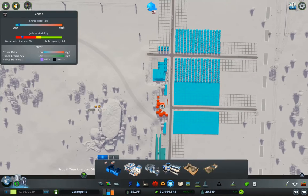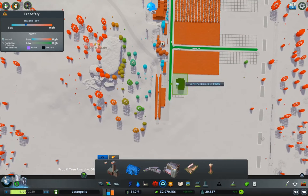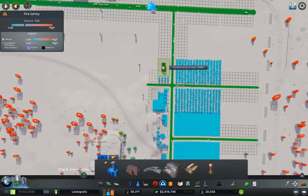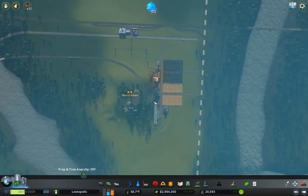Let's add one important service over here — that's a fire station, which we're going to chuck in right about here. We're also going to have a police station over here, because it just seems like the sort of thing we might want to have out in this area.